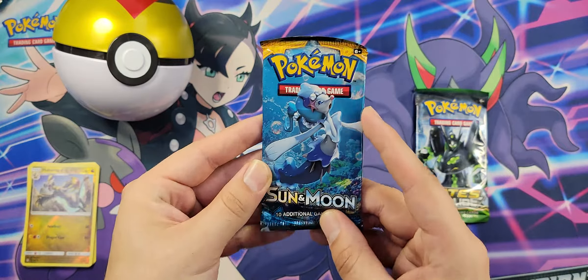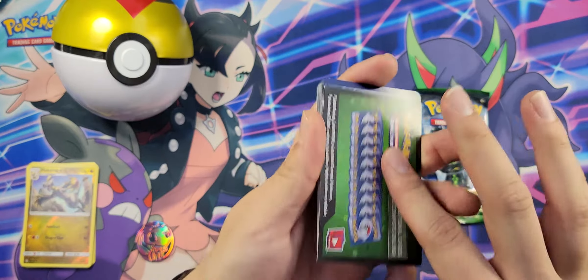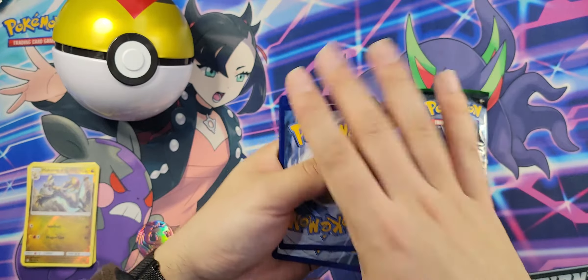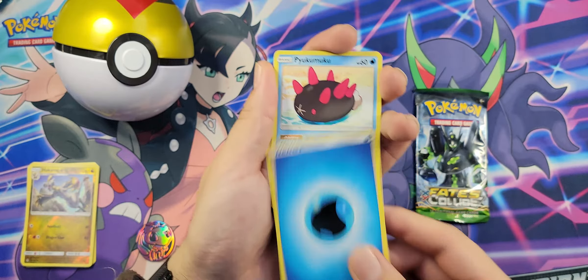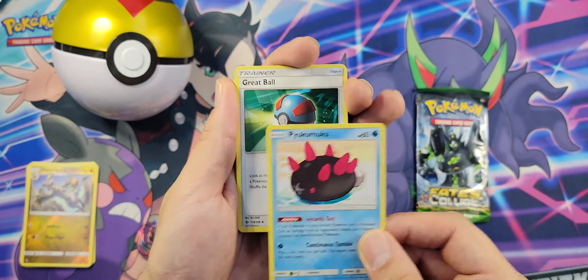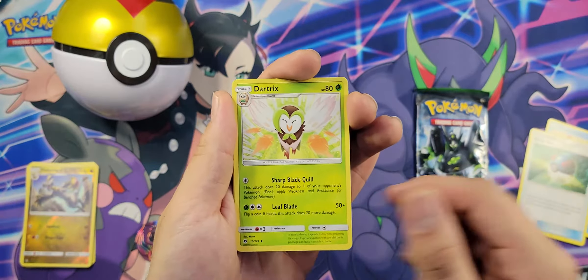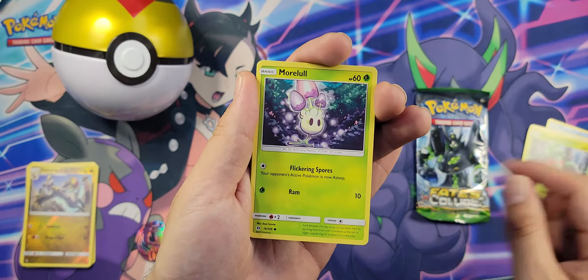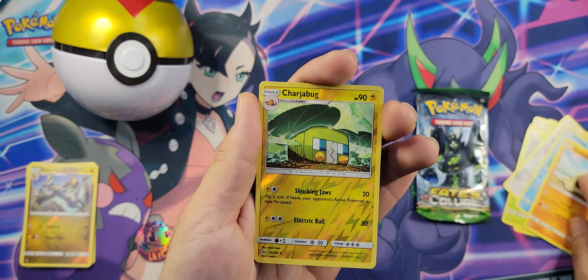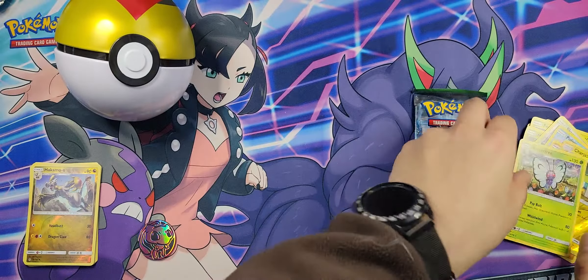Move on to the Sun and Moon Base Set. Green coat card — one, two, three, four. Here we go, guys. More water. The name I will never get right on the first time — Pyukumuku. Great Ball, Dartrix, Fomantis, Morelull, Skarmory, Poliwag, Sandygast, Charjabug reverse, followed by Aipom. Very, very nice so far.